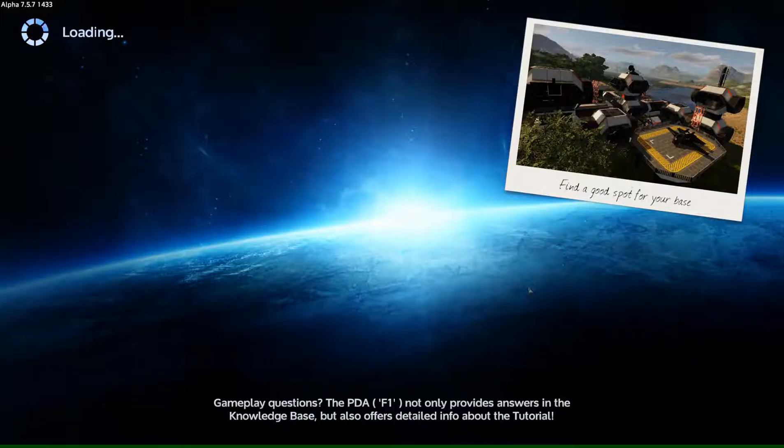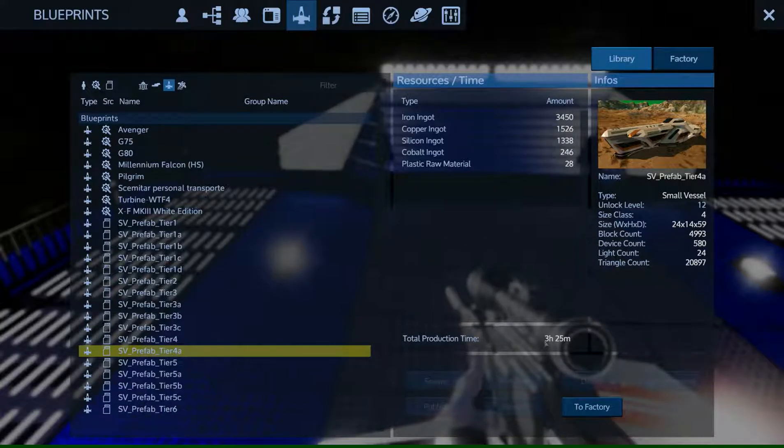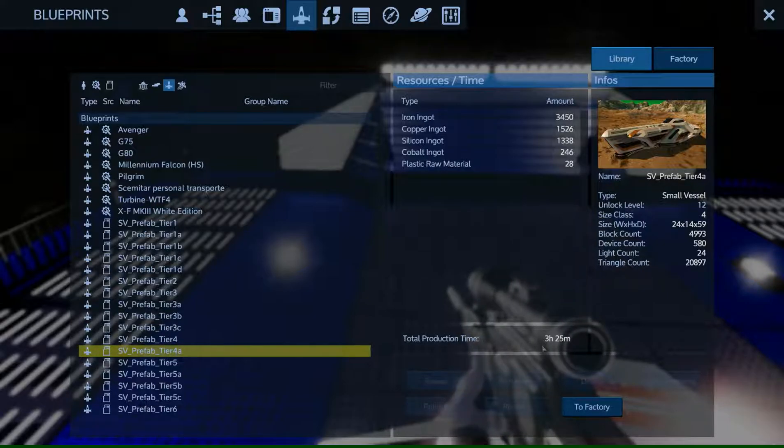I went to the options and edited them, so now it should be slightly faster — three hours 25 minutes. I really thought four hours and 50 minutes is just a little bit too much. So I wanted to make this ship, but it still takes three hours and 25 minutes, so it's gonna take a long, long time. But what should we do?